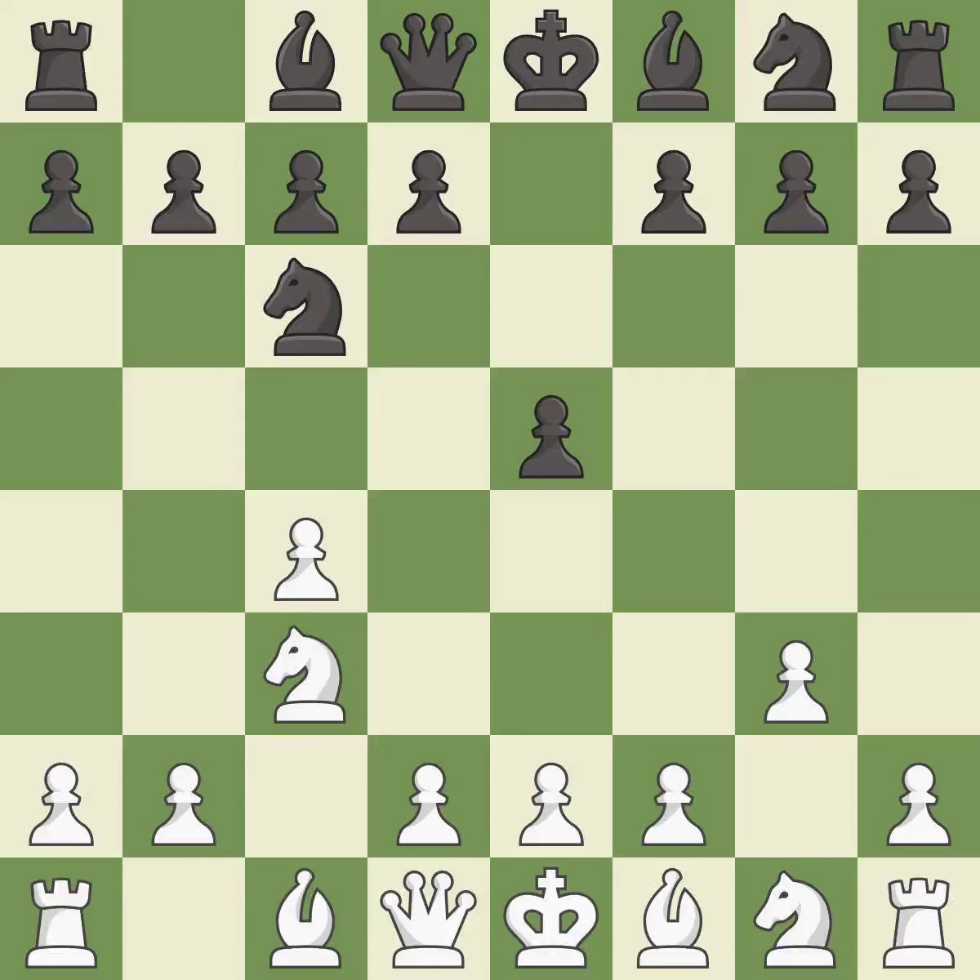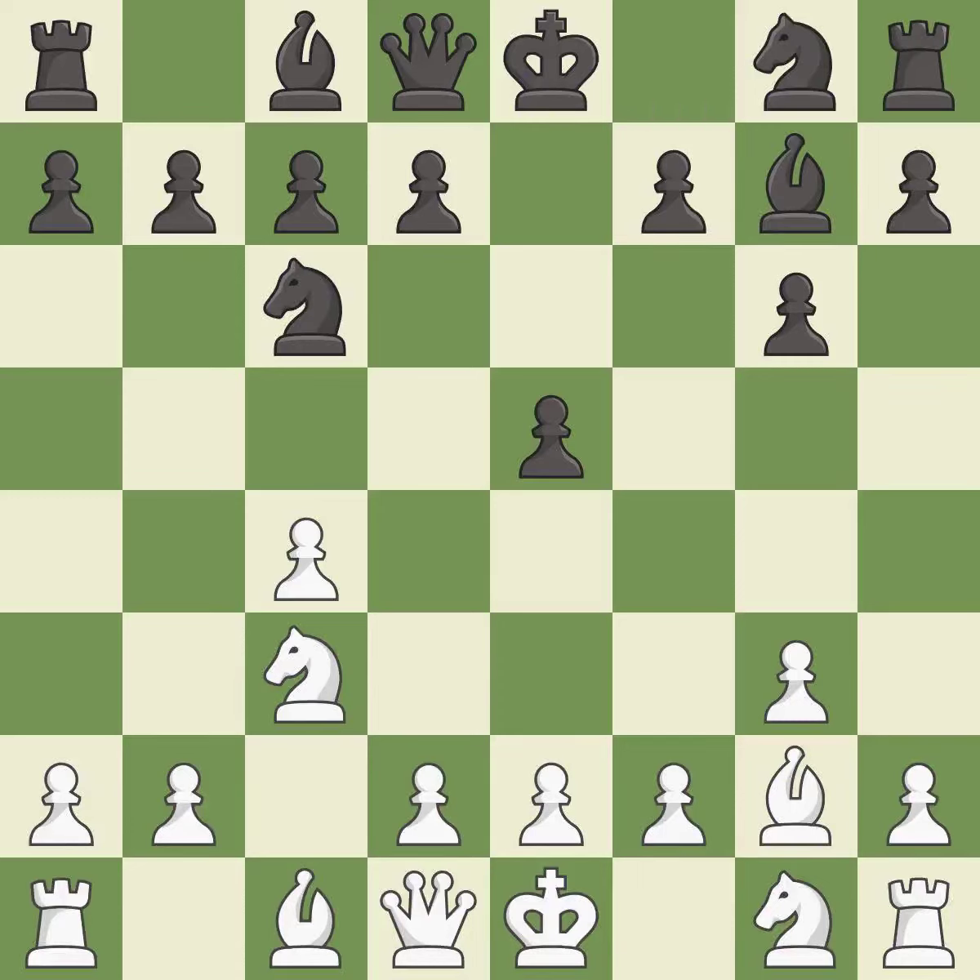g3 prepares to fianchetto the light-squared bishop to g2, where it will control the center from the long diagonal. g6 prepares to fianchetto the dark-squared bishop to g7, where it will sit on the long diagonal. bg2 and bg7 both put bishops on the long diagonal in a move called a fianchetto. e4 gains space in the center, controls f5, and increases control over d5.